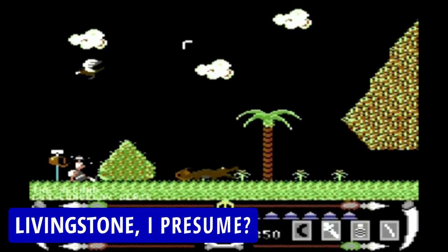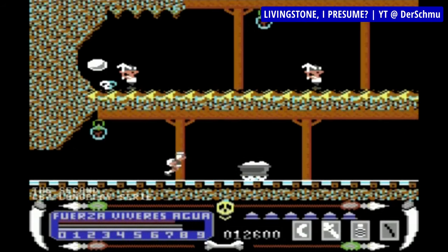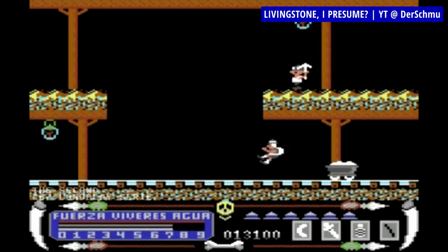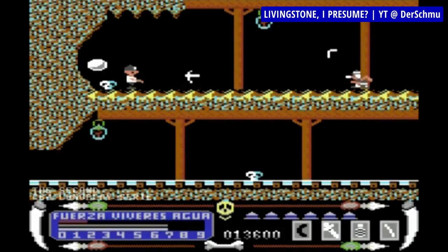Livingstone, I Presume is an action platformer where you play as explorer Henry Morton Stanley looking for the missing David Livingstone in Africa. The title corresponds to the famous phrase real-life Henry Stanley asked when he found Livingstone. Funny enough, in the game at the very end, the character replies 'no' — sort of confirming there was going to be a sequel. As you search for the missing adventurer, you'll visit many different locations: jungles, a village, a mine, waterfalls, dungeons and a temple. Some of these have secret passages between them, so exploration is definitely rewarded.